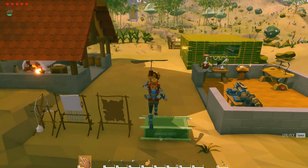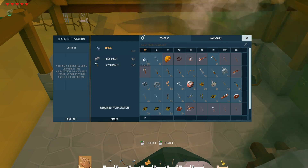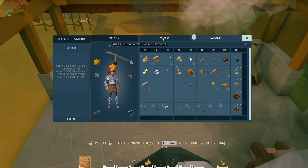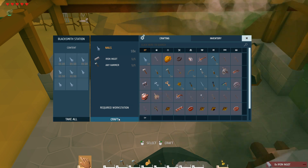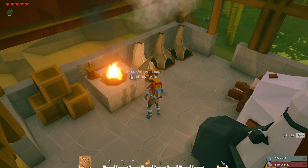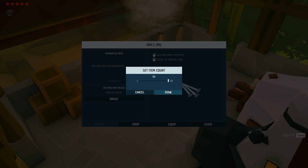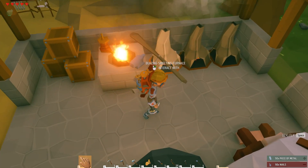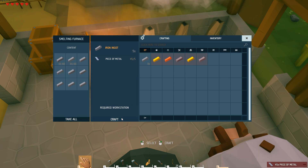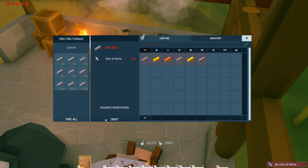When you break down nails, you get one piece of metal per. Starting off with nine iron ingots — not a whole lot. Craft those up; we have our Potion of Instacraft going on. We break these down and we get 90 metal shards. Those can be used to make 18 ingots. Just like that, we just doubled our iron.